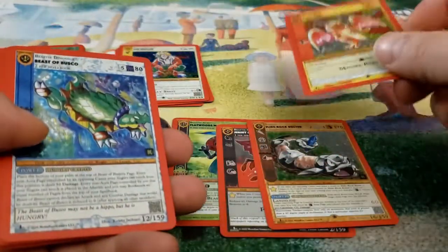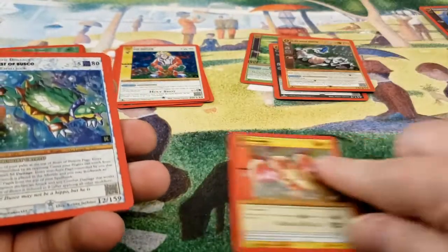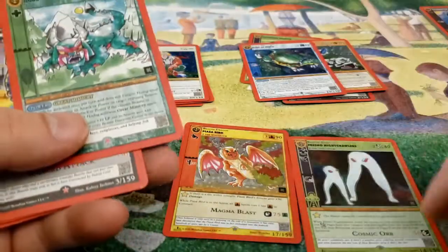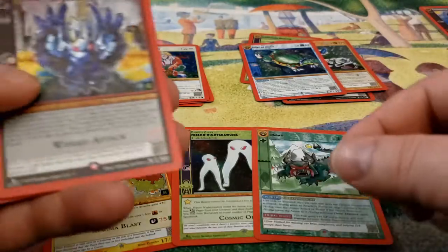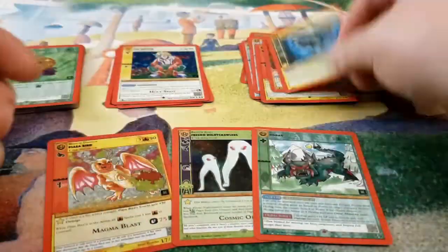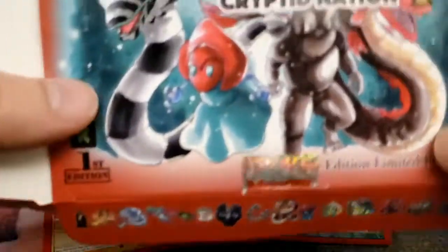And new cards I just pulled: this is my first Placibird, my first Fresno Nightcrawlers, my first Hodag. And that's it. There you go. So that is a second box of MetaZoo Cryptid Nation.